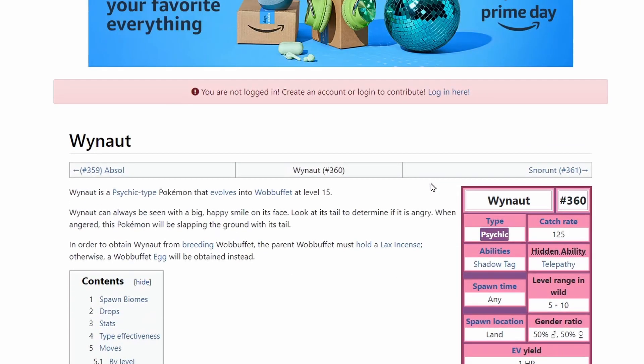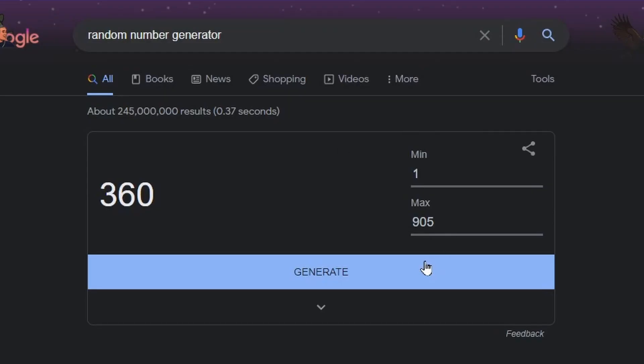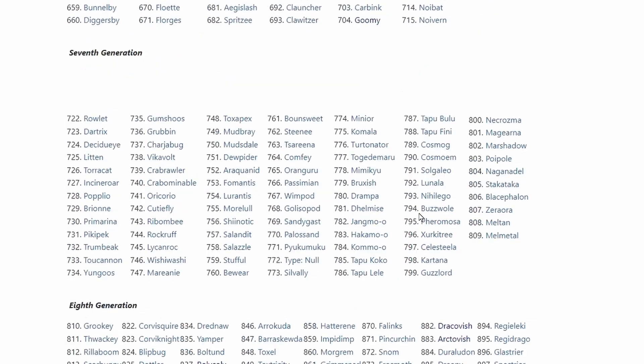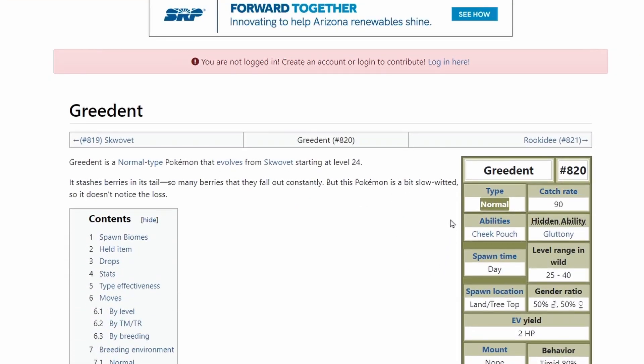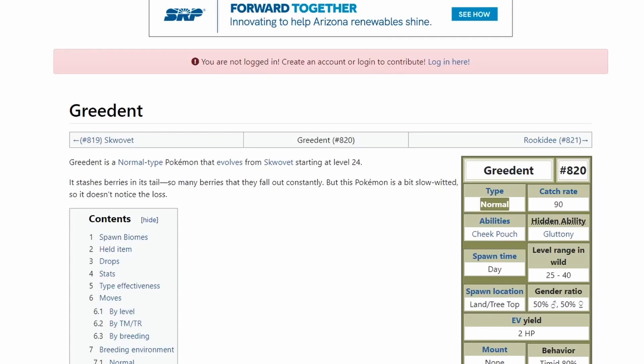That might be good, that might not though. We do get a mulligan, so you can change one of your three. 820 — that's eighth generation — and it is Greedent. I'm gonna mulligan that one, I don't want Greedent.